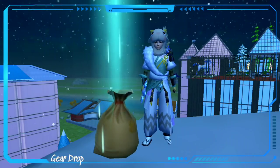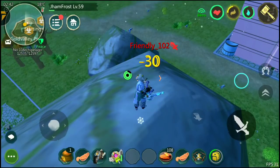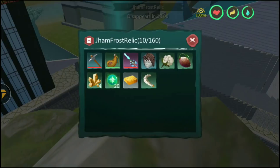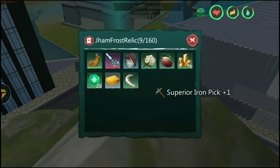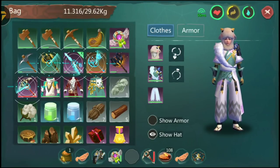Fourth, to avoid gear drop: when fighting, it is recommended to only carry one weapon at a time. If you die with multiple weapons or armors, there will be a high chance of dropping them. Equipped weapons and armors won't be dropped. Wearing low durability armors or weapons will increase the chance of them being dropped.